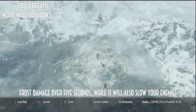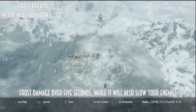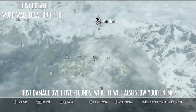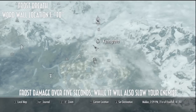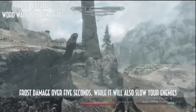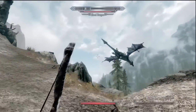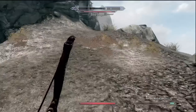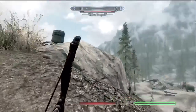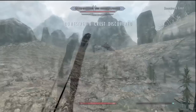Frost Breath is located at Bone Strewn Crest, which is directly south of the major city Windhelm. This is the first word wall location. The shout does frost damage over five seconds and also slows down your enemies. If you have the Mixwater Mill, it'll be easy to access this area. Once I was getting close to the dragon lair, the dragon already saw me and started attacking me - I love using Call Dragon because you get this cool little clash cutscene.